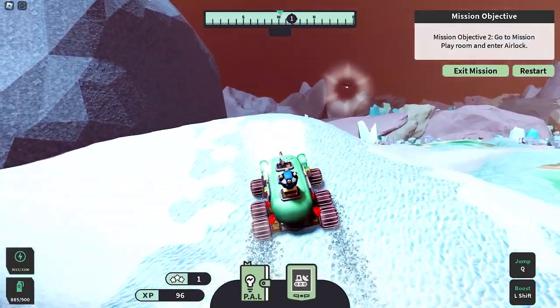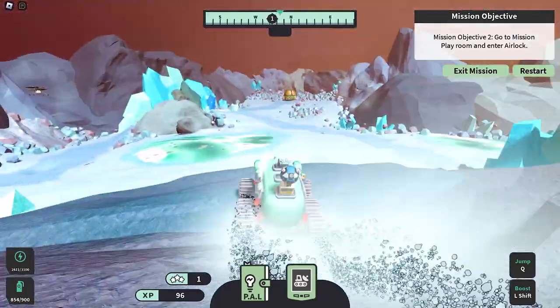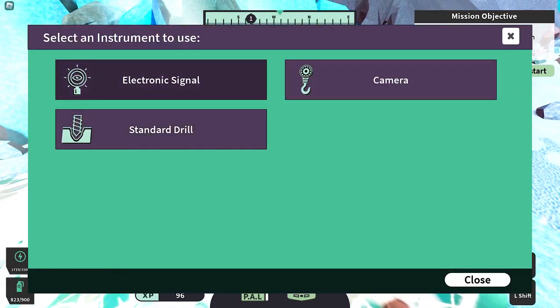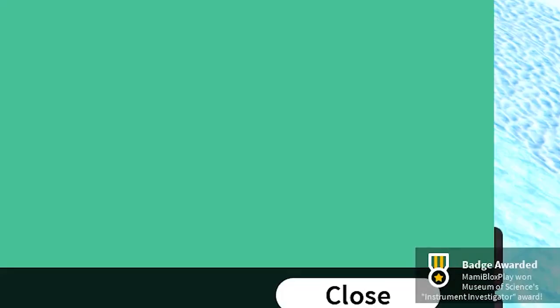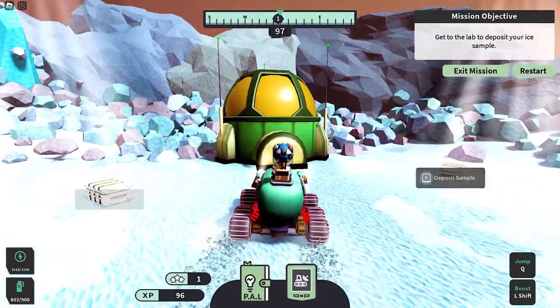Here I need to use my instrument. Let's try the standard drill. Got the eighth badge. Now let's deposit our sample here. Got the ninth badge.